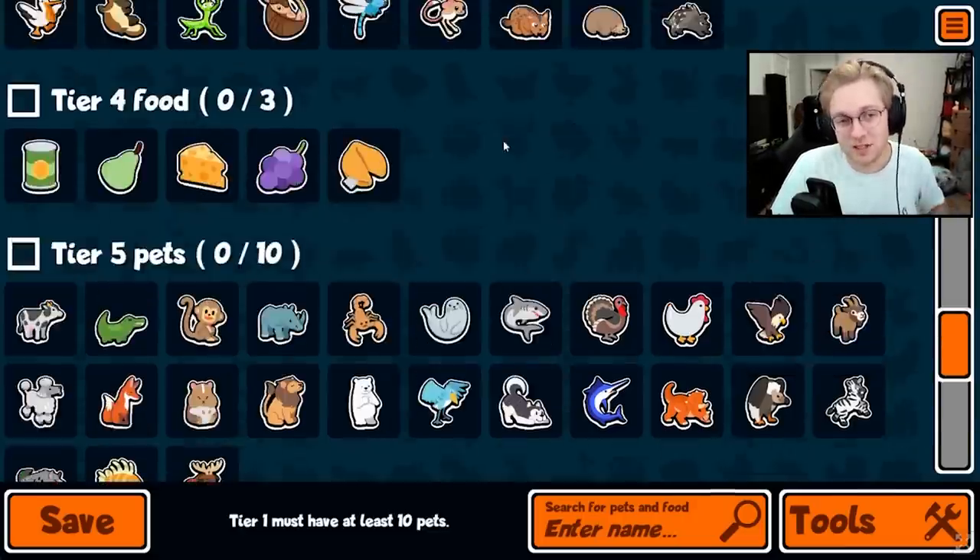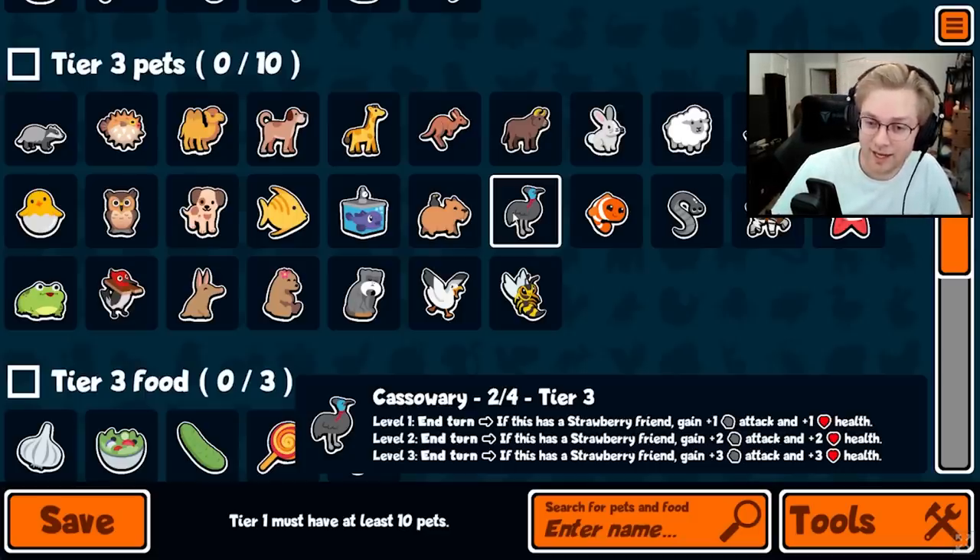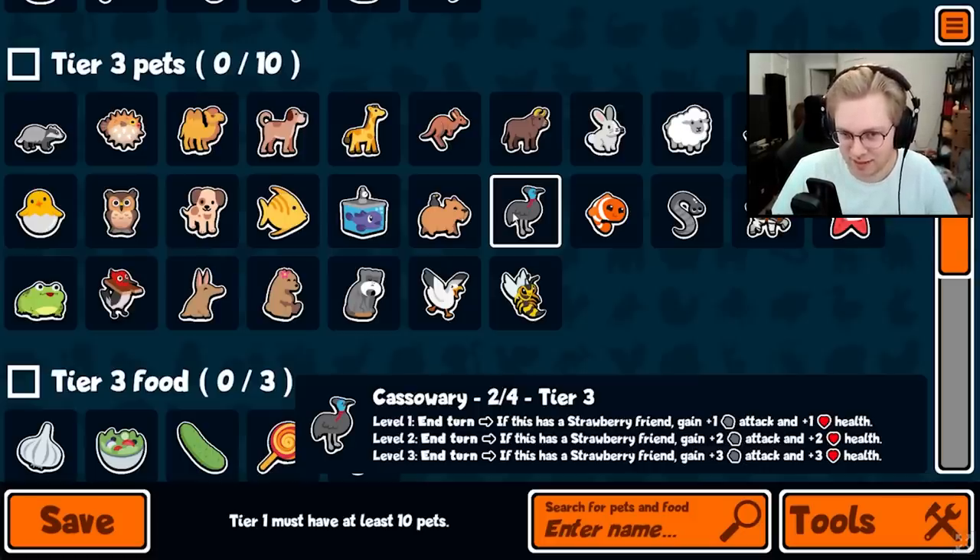The cassowary was also changed. At level 1 it's the same — if this has a strawberry friend, gain plus 1 attack and plus 1 health. But at level 2, if this has a strawberry friend, it now gains plus 2 attack and plus 2 health. Before, level 2 required two strawberry friends for the same bonus. This is much better because it no longer forces you to go all-in on strawberry teams — you only need one strawberry pet for the cassowary to be good, opening up new builds with something like a velociraptor instead of the traditional shoebill plus four strawberries setup.